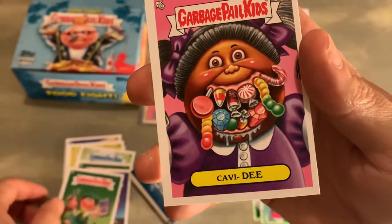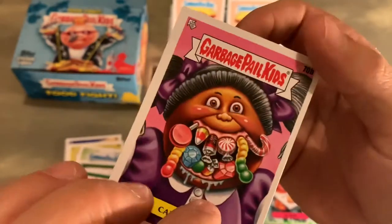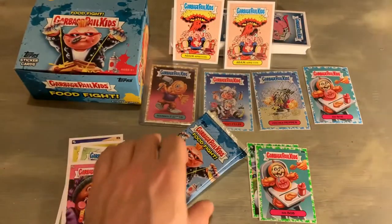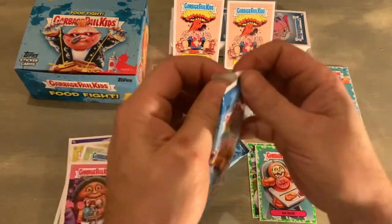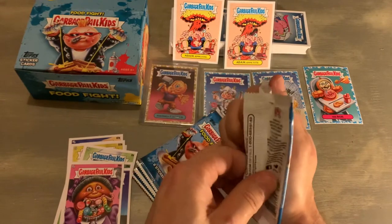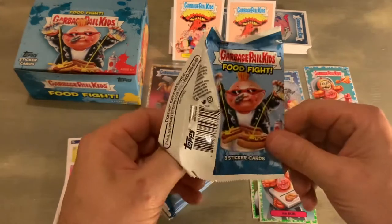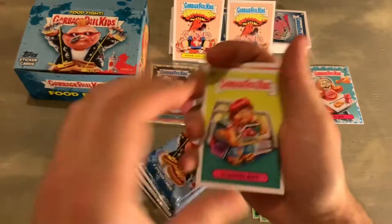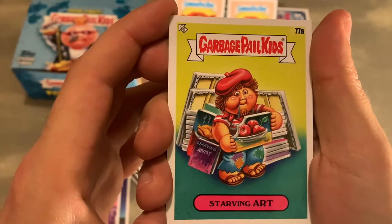Very good news — Kevy D Cavity, and that's the last card of pack number two. Pack number three. I think pack number four is going to be the lucky one for the sketch card — halfway through the video, I'm hoping, but you never know. We've got Starving Art.